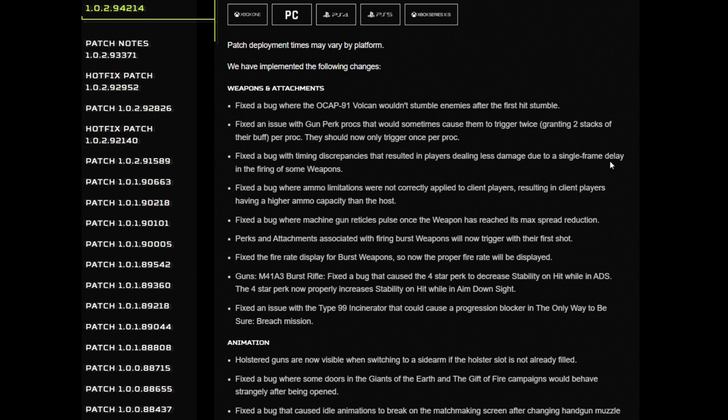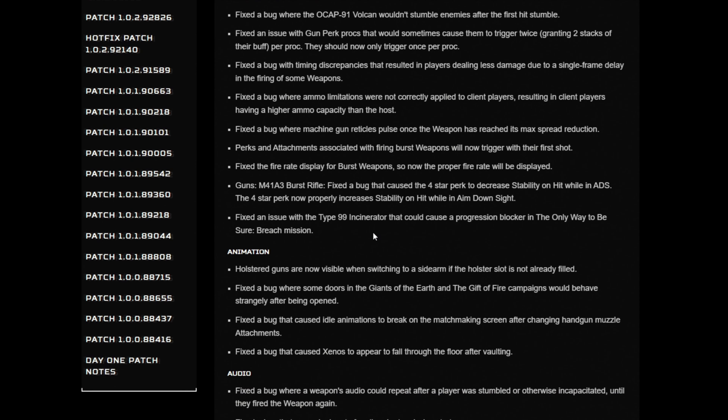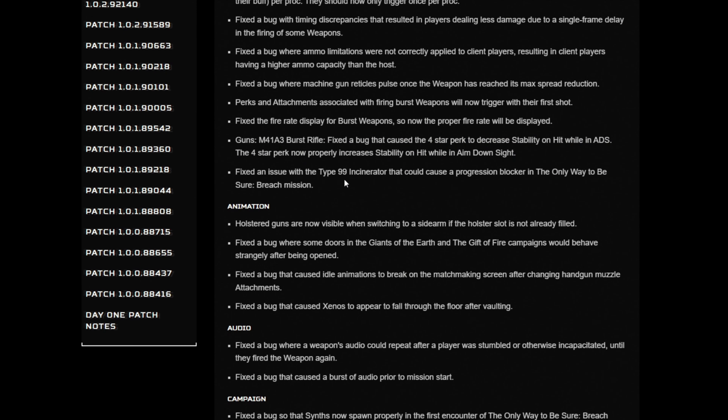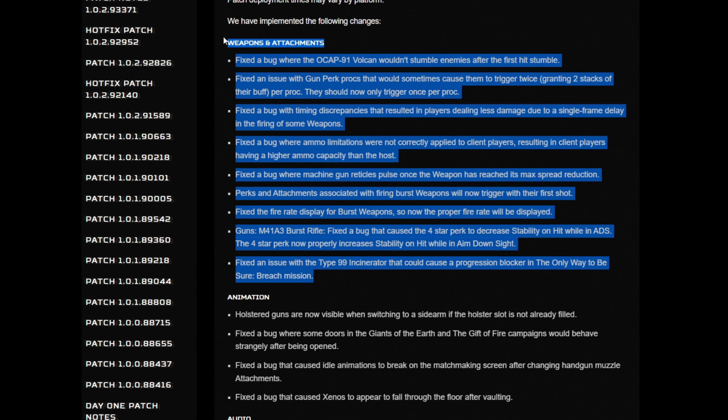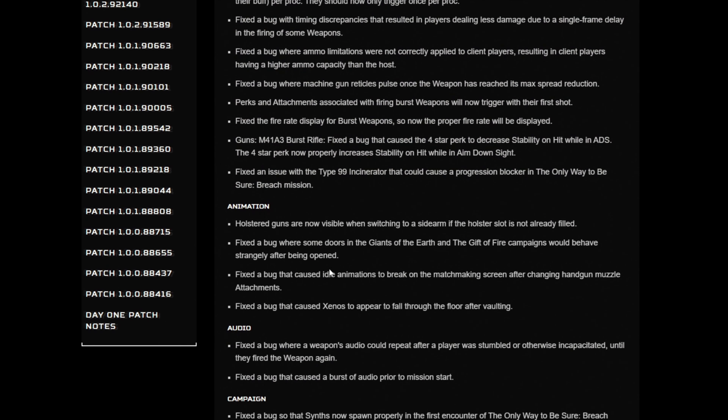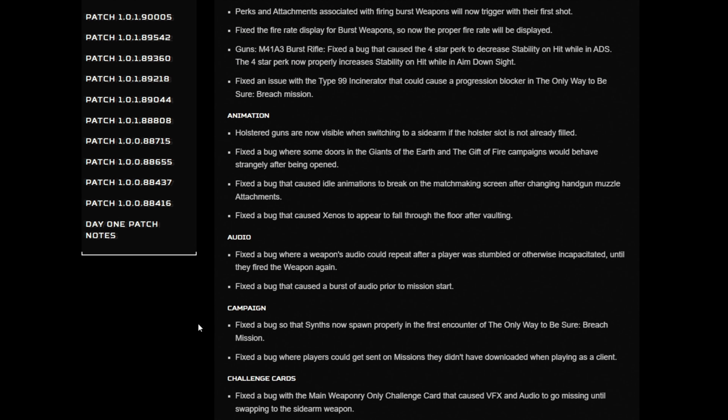The perks and attachments associated with firing burst weapons will now trigger with their first shot — that seems good, I don't know why it didn't do that already. Fix the fire rate display for burst. The M41A3 burst rifle — fixed a bug that caused the four-star perk to decrease stability. These are just bugs, so Cold Iron is pretty happy with the weapons in the game, or at least they don't want to screw it up because the pump shotgun is the best gun in the game.